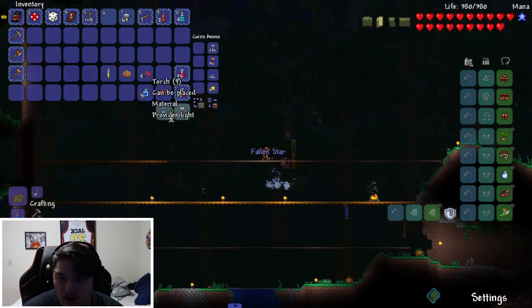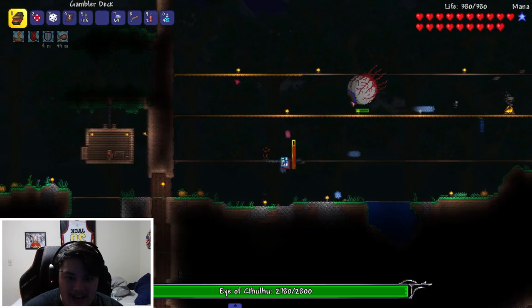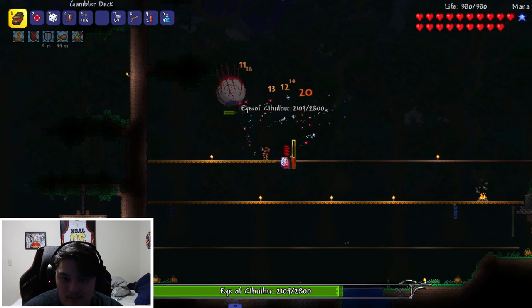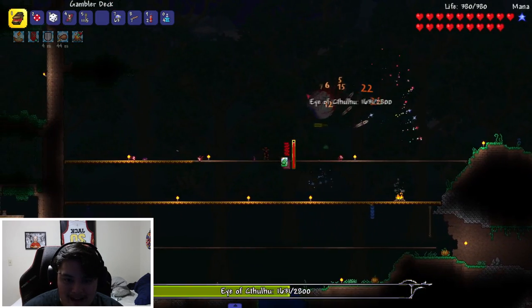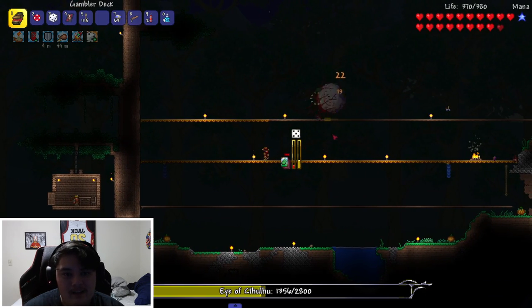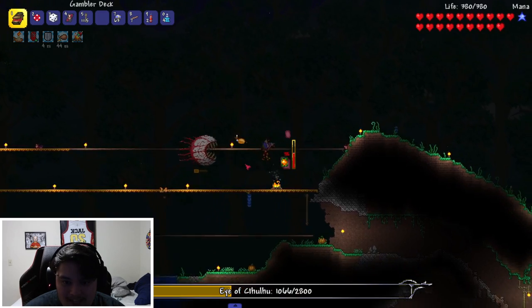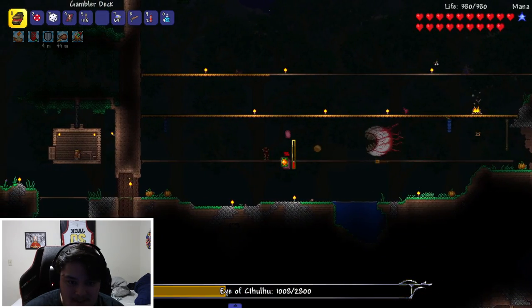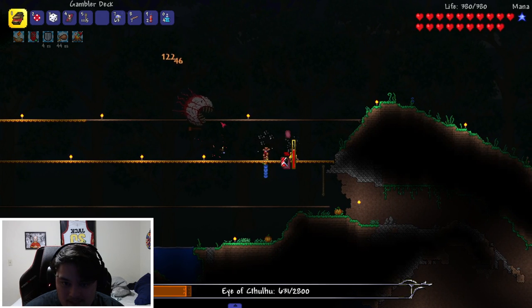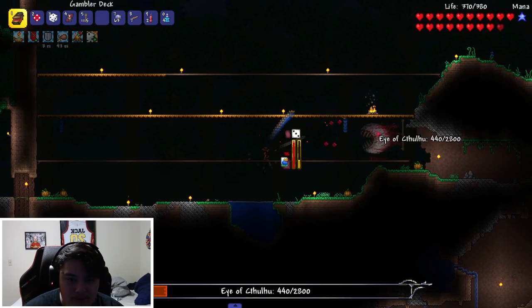Big skunk coming after us! All right, let's get to it — Eye of Cthulhu versus the gambler, who will win? I have the worst card up first. There we go — oh my god, look at that damage! That's beautiful — brings a tear to my eye, because he's the eyeball. Switched to a different card. The bubble is pretty good in phase two since he has lower defense.